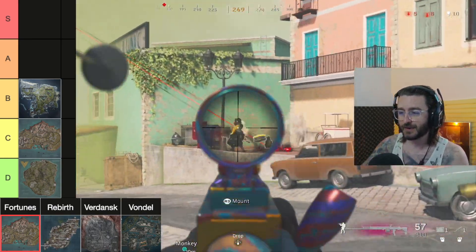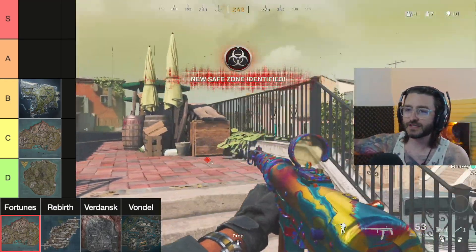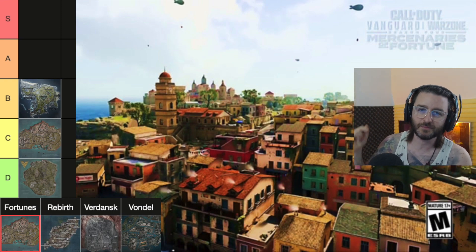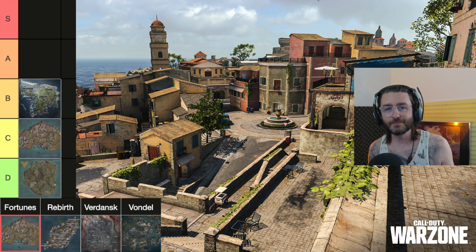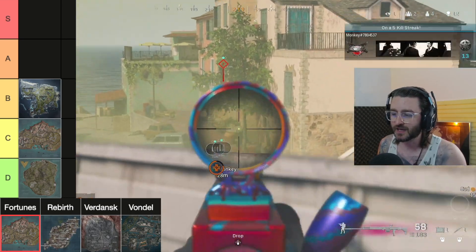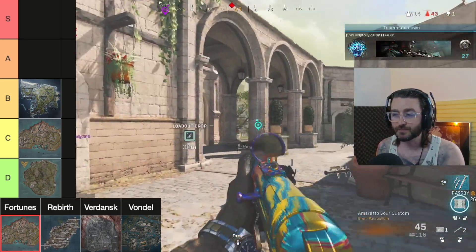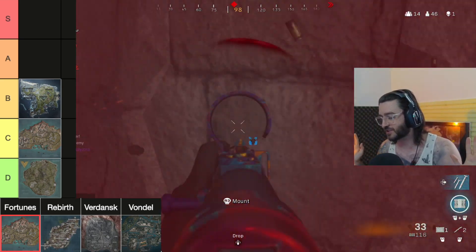Fortune's Keep led to so much randomly getting killed from somewhere you weren't even looking. They really took verticality to an extreme with the cliff side area — look at the amount of places you could stand and snipe from. That building was littered with hiding spaces so you'd never want to pop your head out, leading to lots of camping. The castle area was probably the only area I enjoyed gunfighting, but even that had five levels — it was ridiculous.